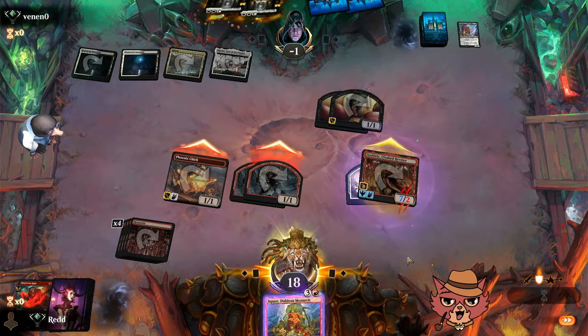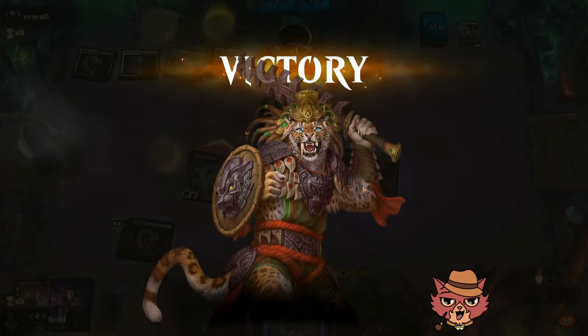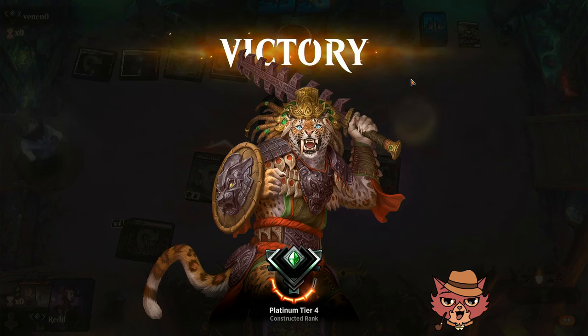GG, minus one opponent. Mono Red just knows how to draw sometimes. If we didn't see Monstrous Rage there, the trample wasn't going through and the opponent would have had one more turn. Godric in the air was essential.